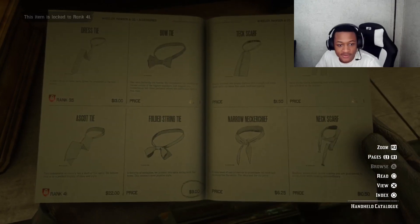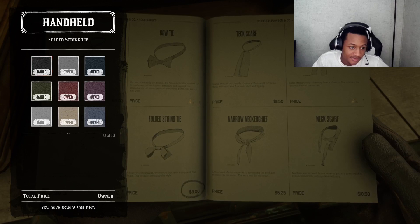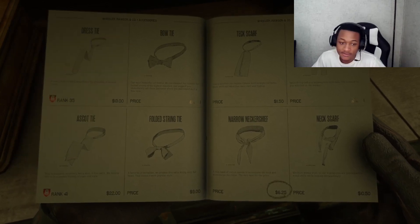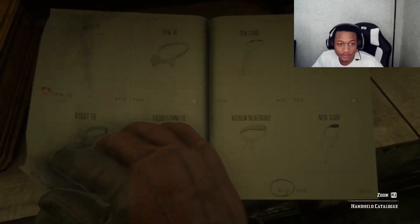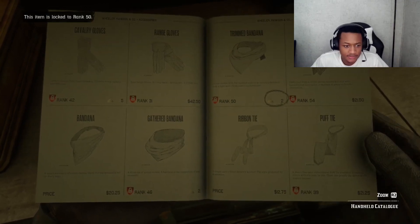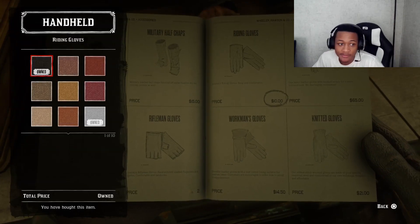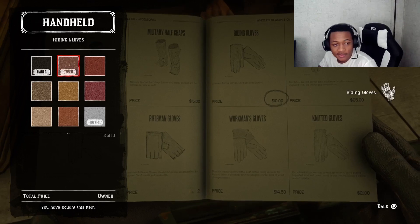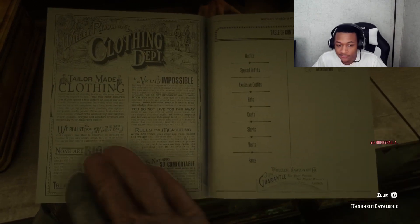We're going to head over to the Narrowed Neckerchief — I've already bought the Narrows and the Folded String Ties. So personally, I need to go to the gloves that cost 10 bucks. I'm going to the riding gloves. You can see this costs 10 dollars — I'm going to click it and buy it.